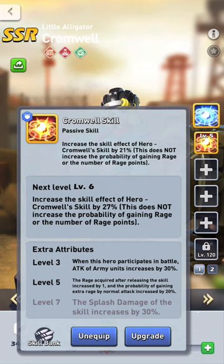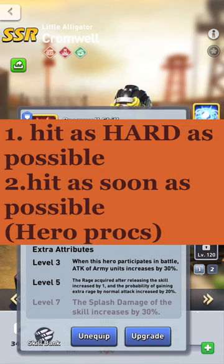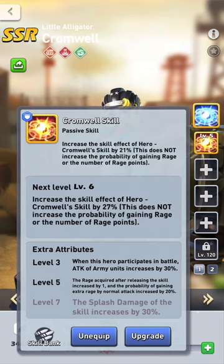Going back to the combat system shown earlier, the most important thing is hitting as hard as possible, as quickly as possible. She's a rage hero, so she'll hit reasonably well, but I want a hero that hits very hard and procs as soon as possible — that's the key point.